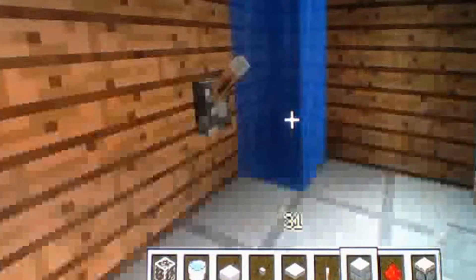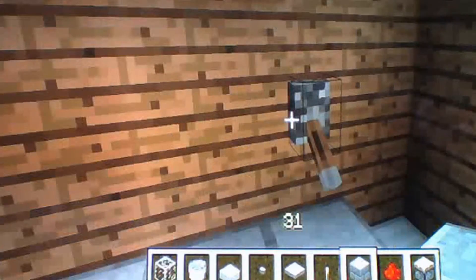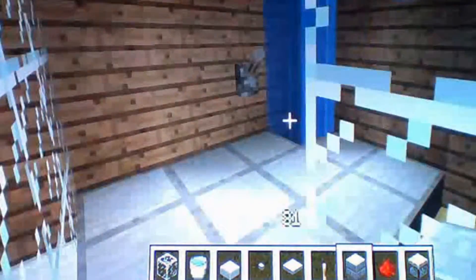Then you go back inside the building. As you can see, this is the shower. You flick this switch and it'll turn off. That means the piston has pushed the water so it's blocking it — as you can see, it's blocking the water there. Unswitch it — there you go, you've got a working shower. That's the shower done.